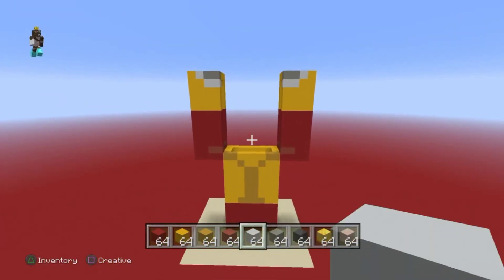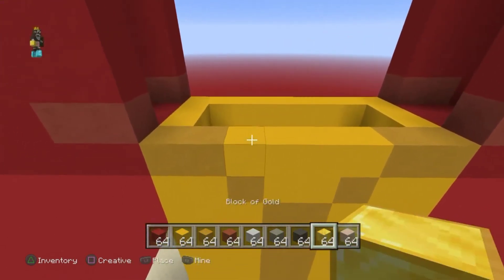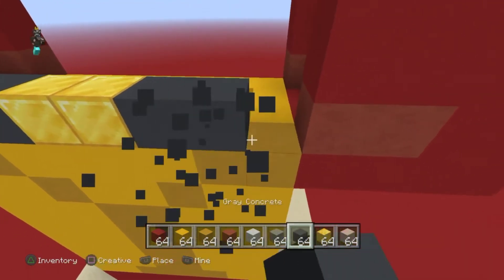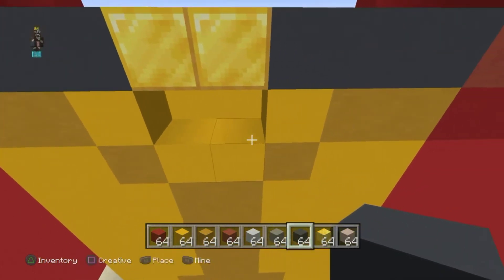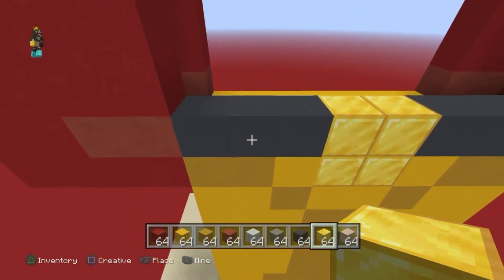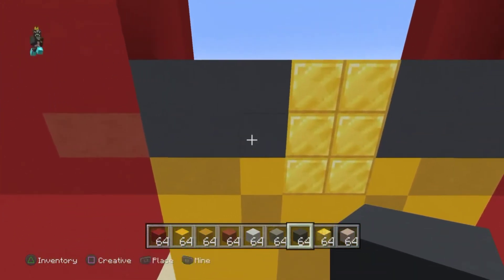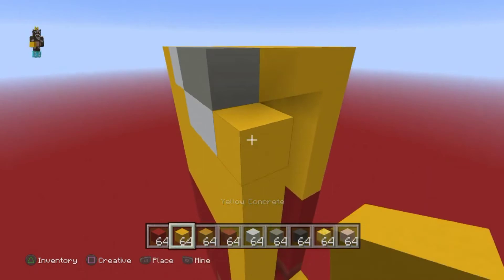That is his arms. Now for his torso, which is also pretty easy. Right here go across three with the gray concrete — one, two, three — then two blocks of gold, then gray concrete again. Destroy these and put another one so it's a two by two right here. Copy this pattern on the second one: three across, two blocks of gold, three across — this should be his belt.